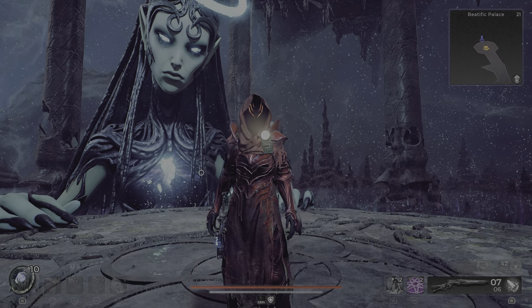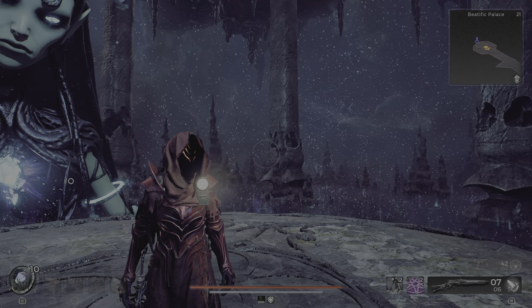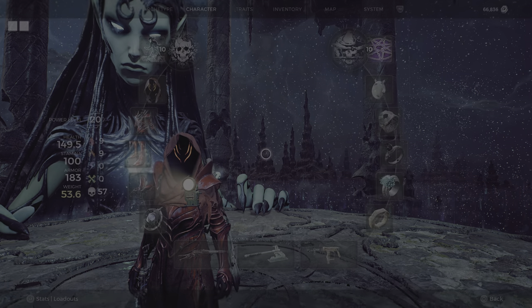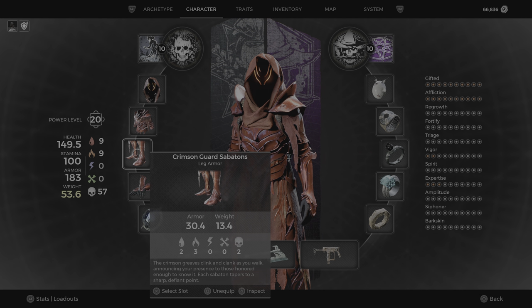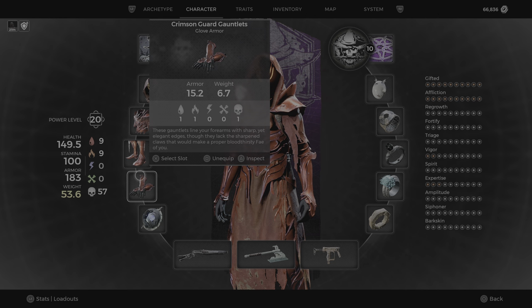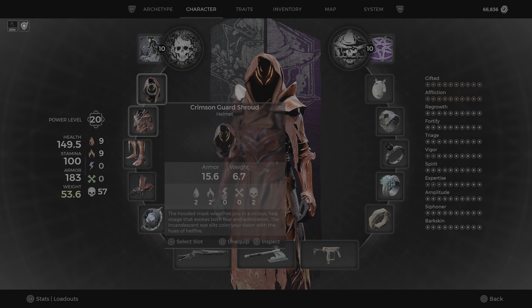Hey guys, it's lsd789 with another video. I want to show you how to get the True Crimson Crown helm. For that you need to have this outfit — the Crimson Guard outfit. You get this in the Awakened King DLC by helping the Red Prince take over from the One True King.